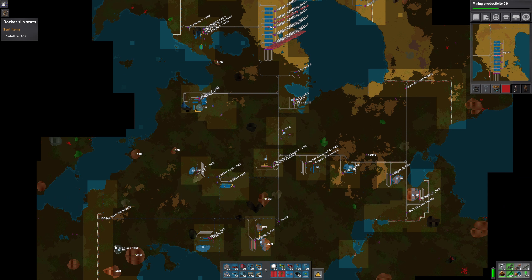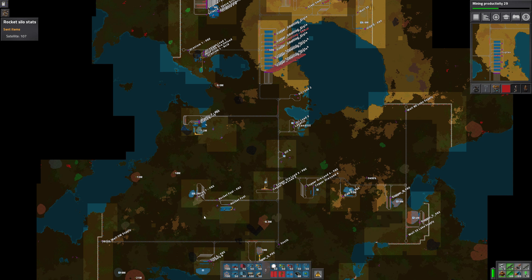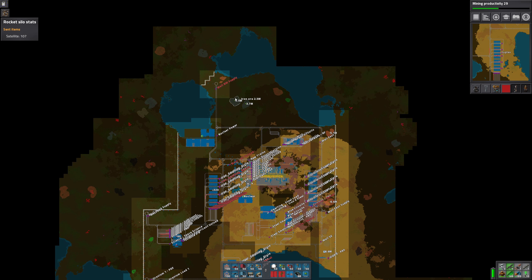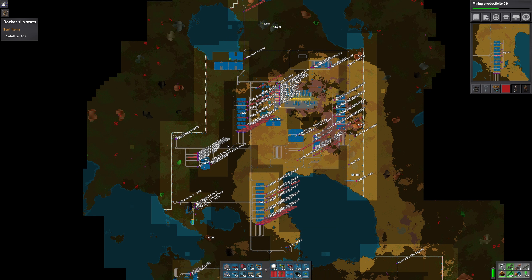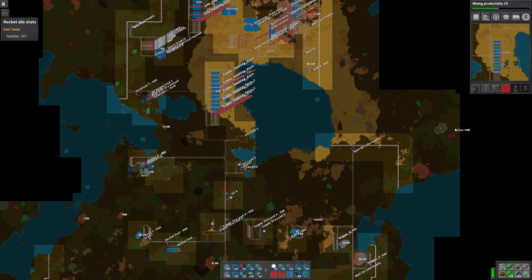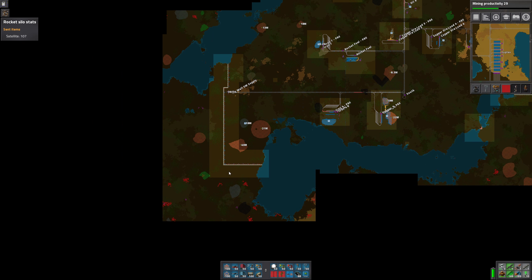Iron, on the other hand — we've got 18 million there, and that's about it really. There are some patches up here but they're not very rich. We're probably going to have to start pushing out and looking for some rich iron patches because I don't see any really enticing ones right now, even outside the walls. Well, here's one — 39 million. That'd be a good one and fairly easy to capture.